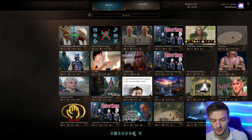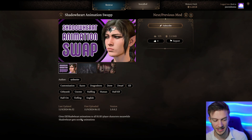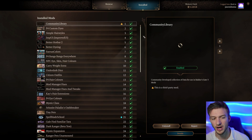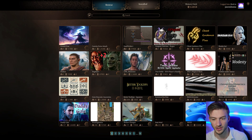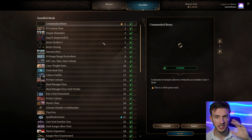Some mods will have compatibility issues with each other. For example, if you download the Shadowheart animation swap and another mod that impacts similar lines of code, you may notice issues in-game. My recommendation: add only a few mods at a time. This prevents conflicts. If two mods both interact with the same thing, it's going to cause problems. Install two or three, load into the game, and don't save right away.